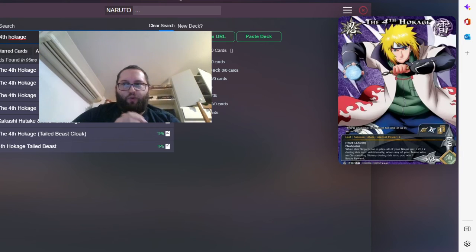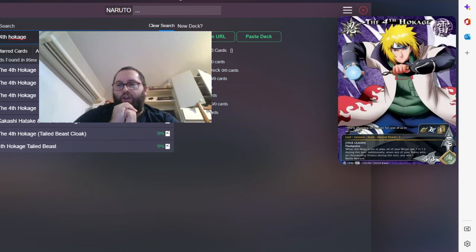My favorite Fourth Hokage — I wish I had more than one copy in real life. This one has Flashpoint, meaning you can remove him from the game and when he returns, his put-in-play effect triggers again. His put-in-play effect gives all of your ninjas plus two plus two this turn. Additionally, if you win an outstanding victory, you stack up more battle rewards even if you're blocked. Two plus two to all of your ninjas is crazy — it can win you the game basically the turn he is put in play.